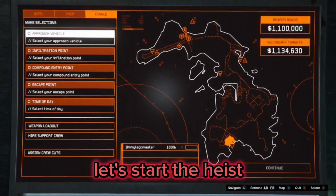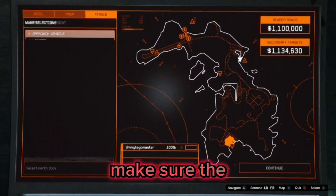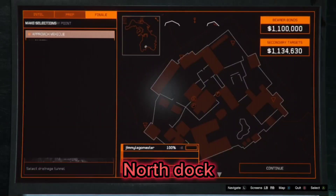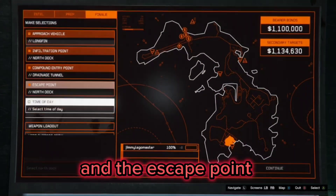Now that you have the requirements, let's start the heist. For the approach vehicle, make sure you set it to long fin. Make sure the infiltration point is north dock, the compound entry point is the drainage tunnel, and the escape point does not matter.